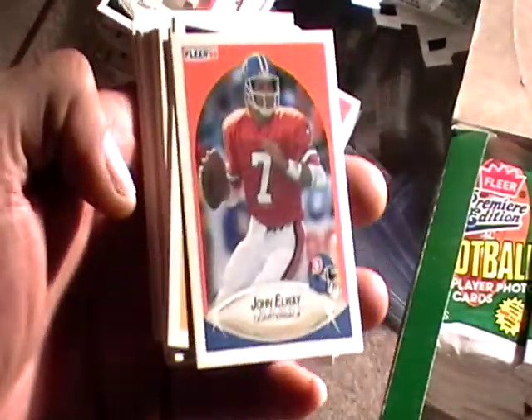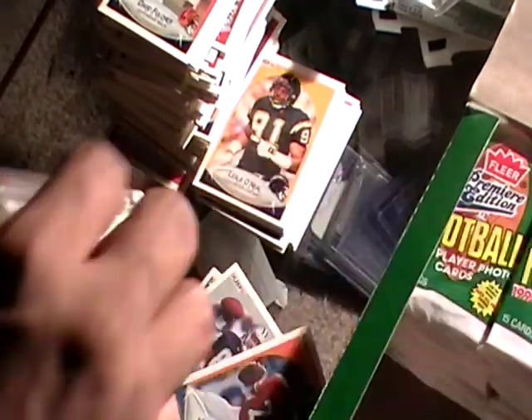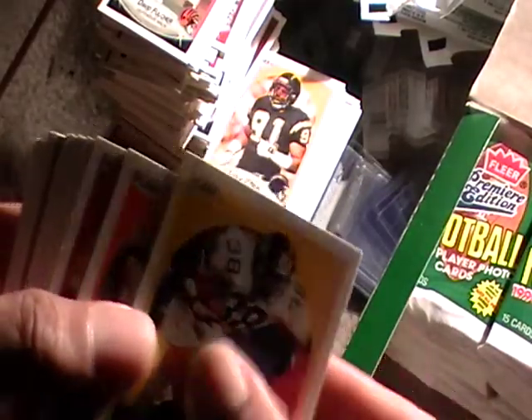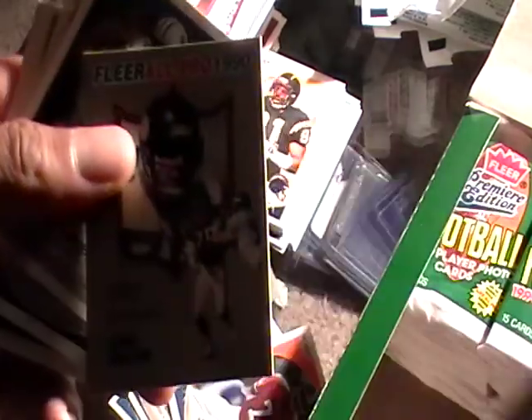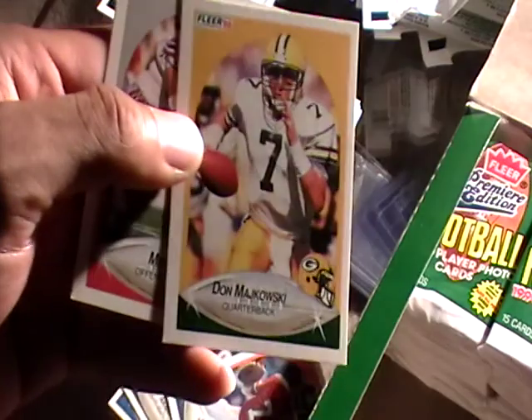There's John Elway — I'll sell him, I don't want to keep John Elway. But these cards are in excellent condition considering how old they are. Tom Worley — that's the ESPN guy. Keith Millard. And then there's Barry Sanders — the one I really wanted! So I got the regular Barry Sanders card and his all-pro.